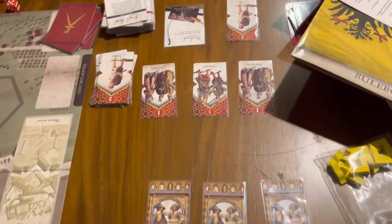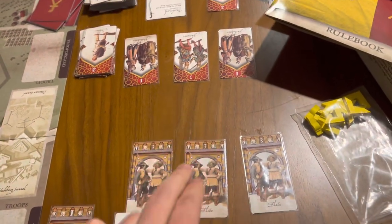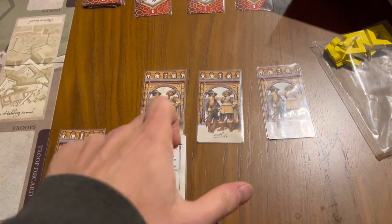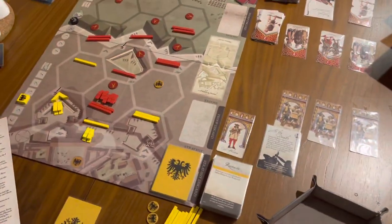Given the values of the combat units involved, we are tied. She's got nine. I've got nine plus double this guy, so I've got 12. We're rolling for the cannons in the casualty step.